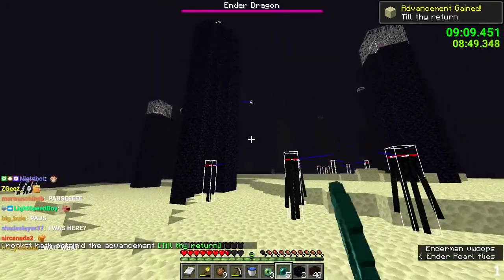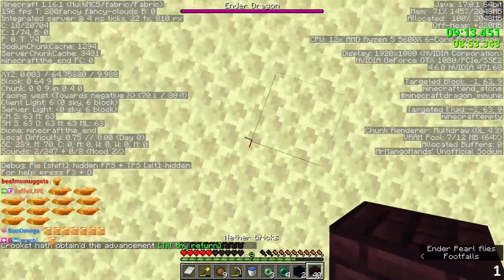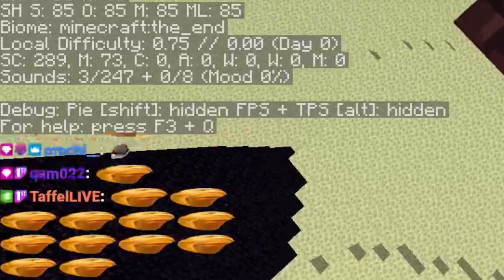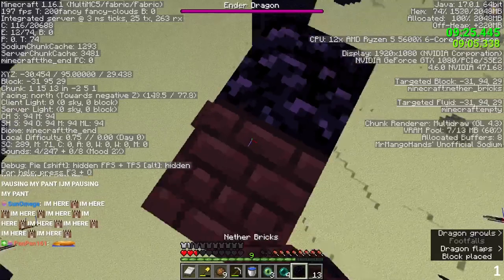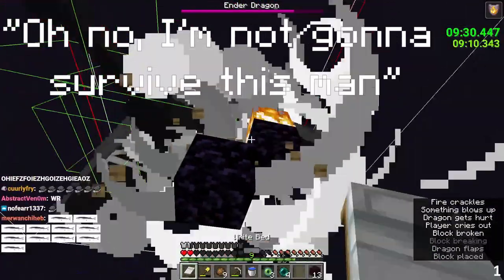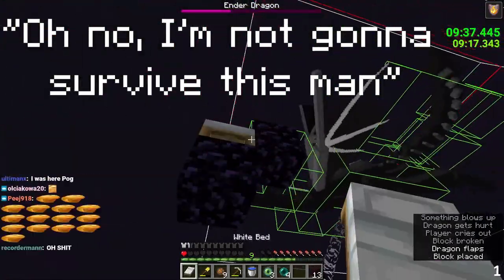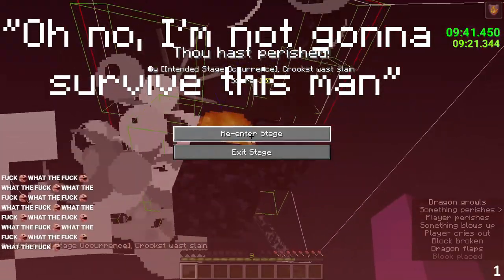This was it. He was going to do what he had done in his other world record slash sub-ten chokes — he was going to do the zero cycle. And with the chat pausing, Crookst set up the zero cycle. All was going well, until... "Oh, I'm not going to survive this, Mom." No! Ugh.